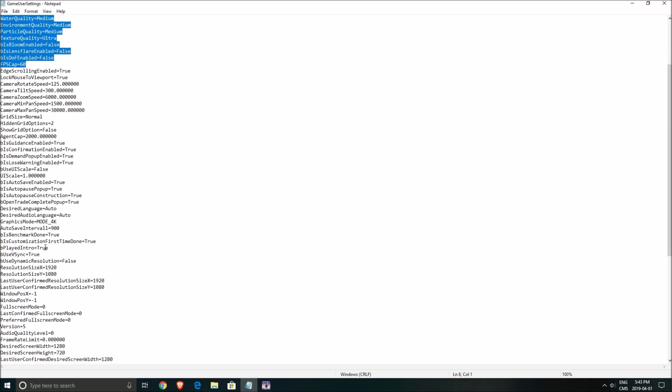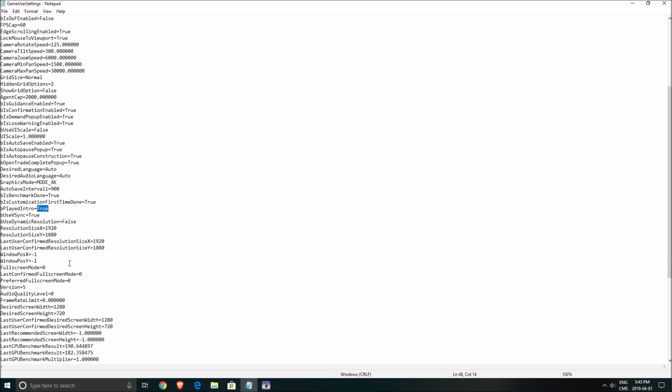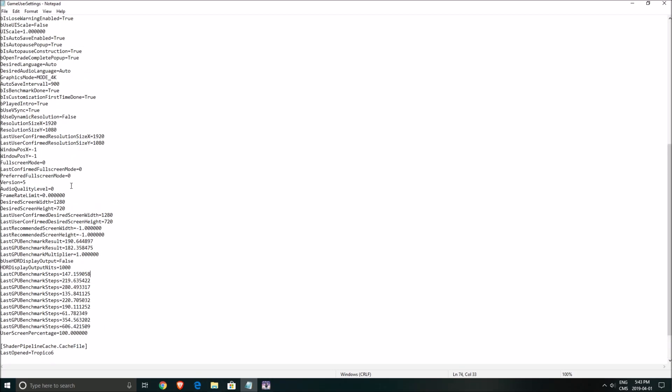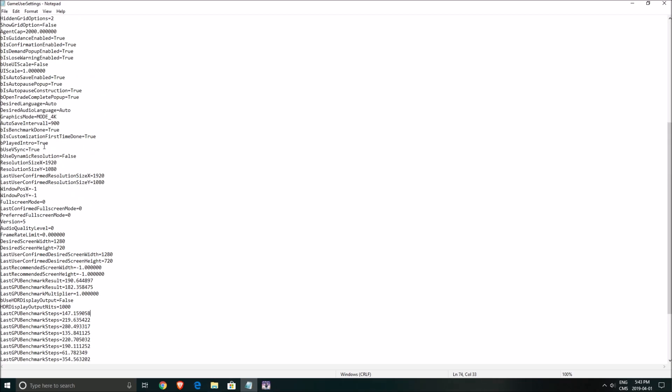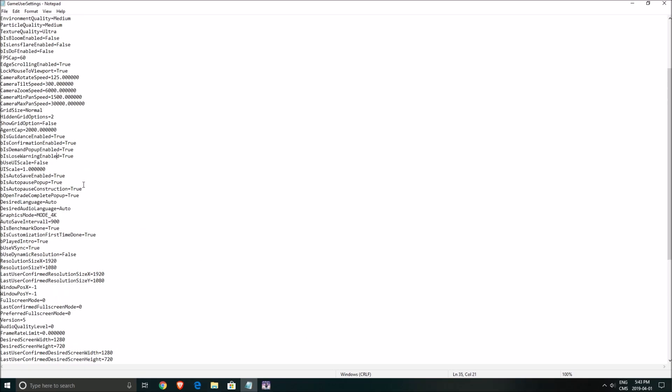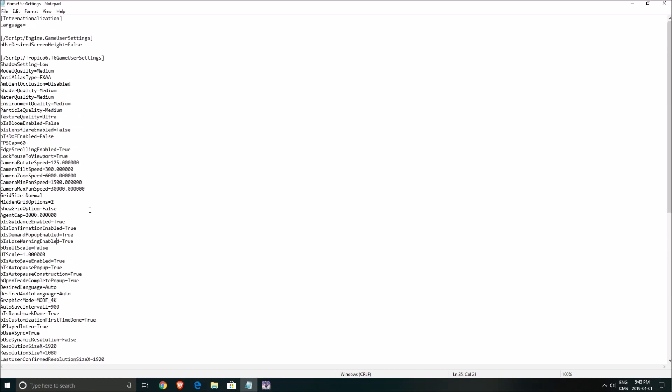For example, here you can find the intro setting — write false to remove the intro when you open the game. Also, make sure that your game's HDR display output is set to false. I had a couple of games where it was true by default — like No Man's Sky — and I was losing about 20 FPS because of that. So make sure it's at false. After that you can read through all the different settings and change stuff that isn't available inside the in-game menu — UI and things like that.